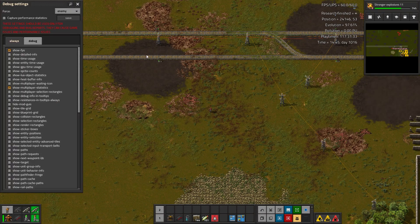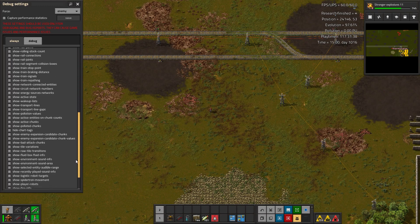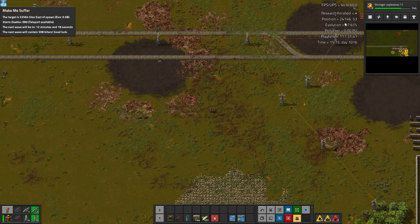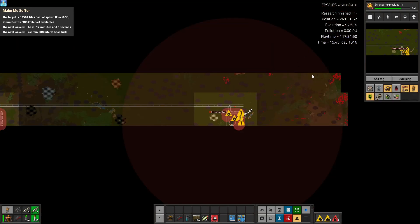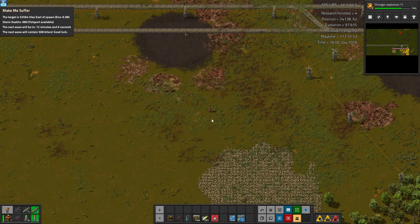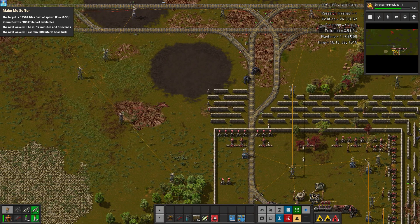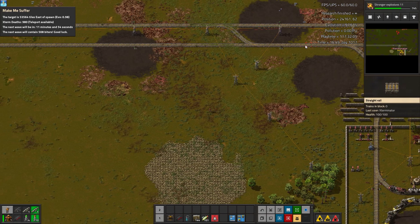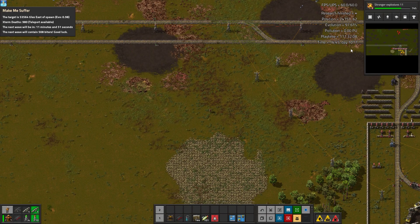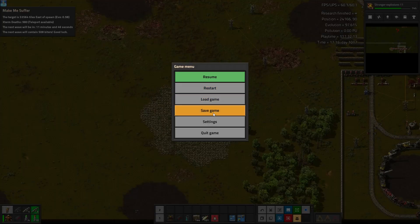It also shows your position, which I find really useful and wish was more accessible. Then there's current evolution, and the nearby pollution — there really isn't any here where I'm standing, but if I walk over here into this little pollution cloud, you can see it changes by a very small amount, probably from the flamers that just shot. And then playtime, the actual in-game time — like one day, 1017 — and a current time of day. Just really useful information.